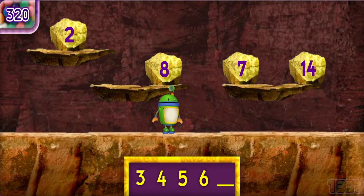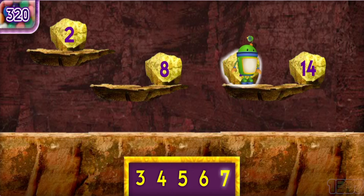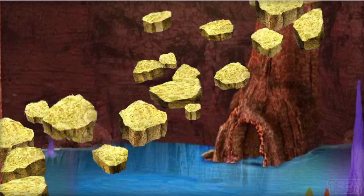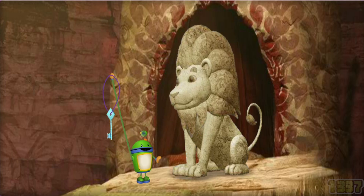We just need one more rock. Count with me: three, four, five, six. Find the rock seven. Great counting, Umi friend. That's it. We found all the missing rock pieces and fixed the bridge. We got the diamond key! We only need one more key to free the king.